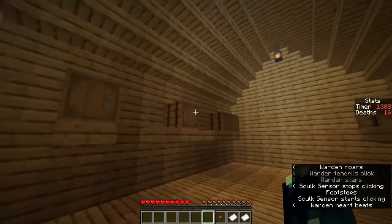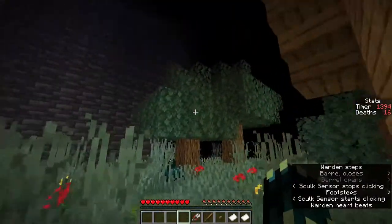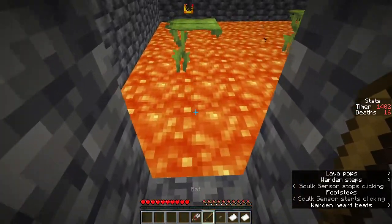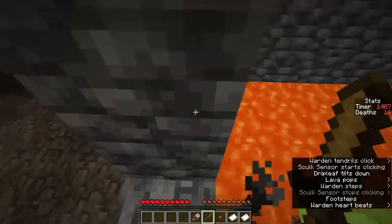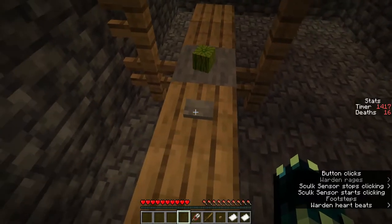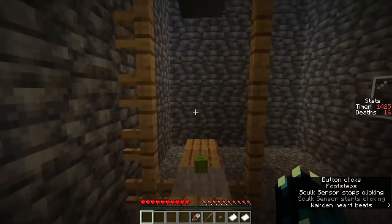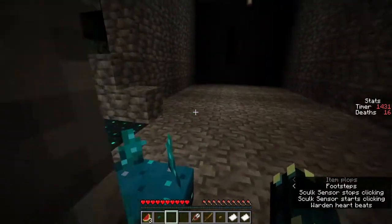One thing that would have made this map ten times harder is if the warden weren't stuck upstairs so much. Currently it's lingering upstairs - if it actually came down more and chased the player, that would have made it ten times harder. I don't know if that's an intentional feature or if the warden's AI is a bit buggy. Obviously this map was made in the experimental snapshot, and you can't upgrade to other versions once it's made there. We've now got the blue key.